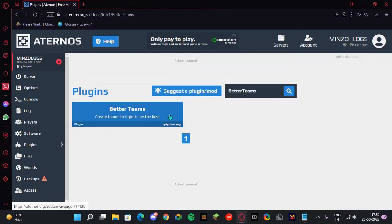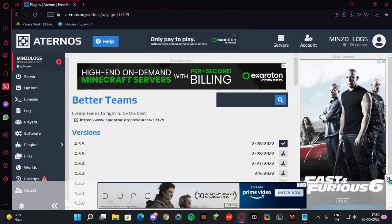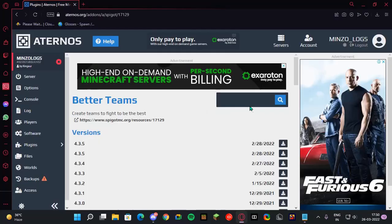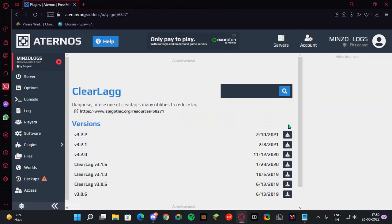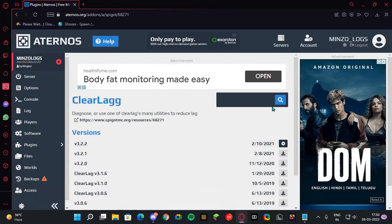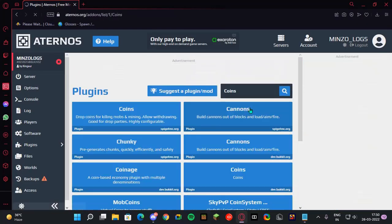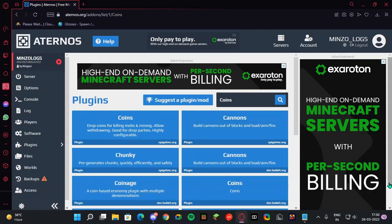Next is Better Teams — we all know it's for creating teams and people love this plugin. Then ClearLag — I recommend this a lot because it's the best plugin out there for making your server more effective and lag-free. Next is Coins — whenever a player kills mobs, they will drop money. You can install the new version.